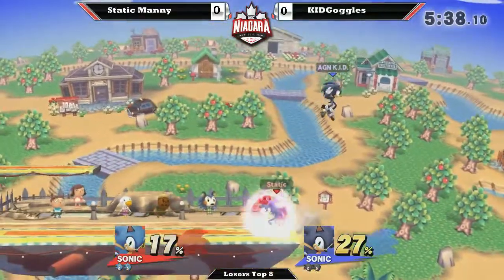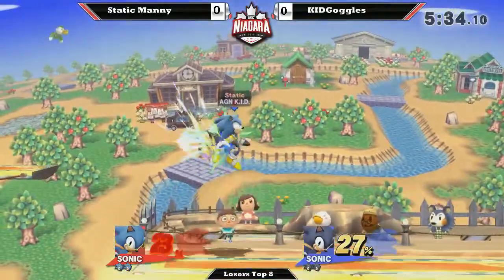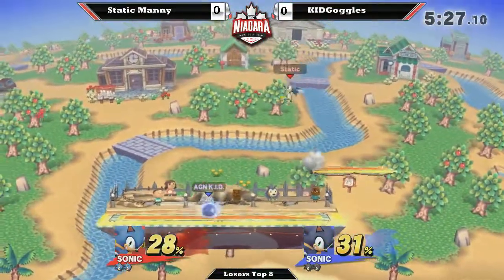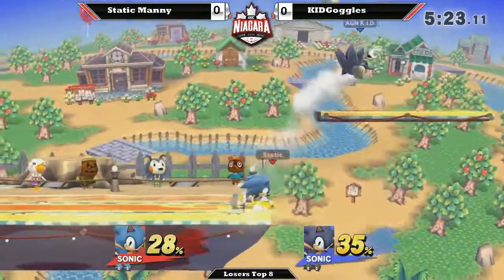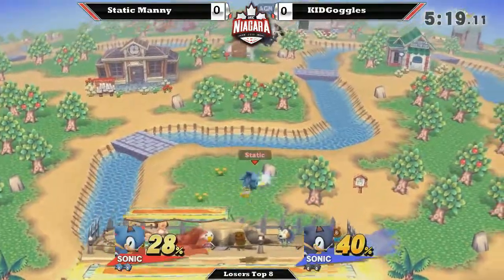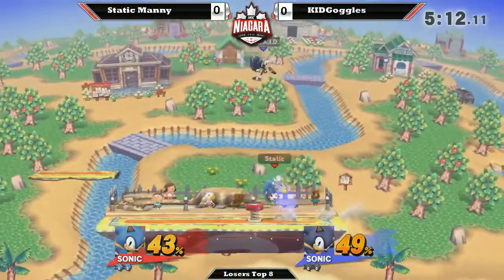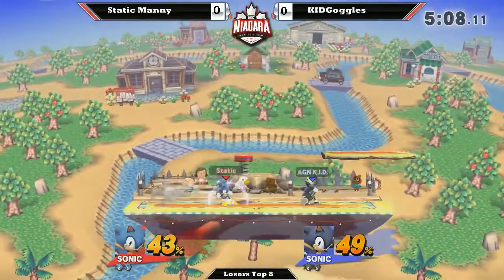Right now Static Manny with a nice three-string combo there. Nice punish on the spin dash, but unfortunately the spring is going to break Static Manny out of a potential 10%. Right now Static Manny applying some pressure. Seeing a lot of springs right now. Nice footstool — that creates a lot of options right after, just because spin dash covers so much.